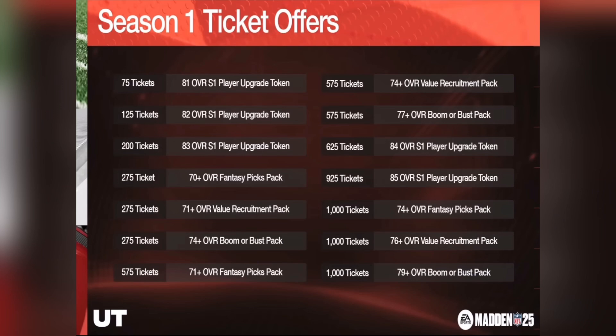For 75 tickets, you get an 81 overall Season 1 player upgrade token. This is a store, so it's something you can buy. For 125 tickets, you get an 82 overall; 200 tickets gets you an 83 overall; 625 tickets gets you an 84 overall; and 925 tickets gets you an 85 overall. Something being discussed is whether buying the 85 overall player upgrade token gives you the 85 immediately — I don't think so, because I don't think they'd have the 81, 82, 83, and 84 tokens if it just upgraded immediately to 85.